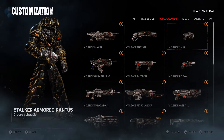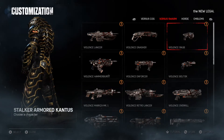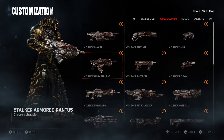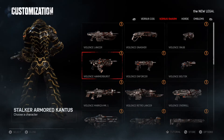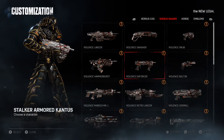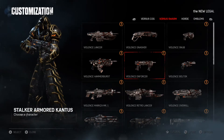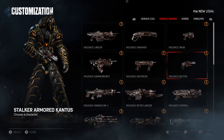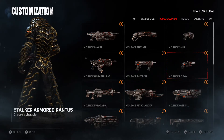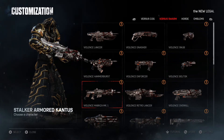Now we're going to the Violent Snub, and this is what it looks like. The Violent Hammer Burst — looks real nice right there. The Violent Enforcer — it's got an X splatter. The Violent Boltok. The Violent Markza MK1.